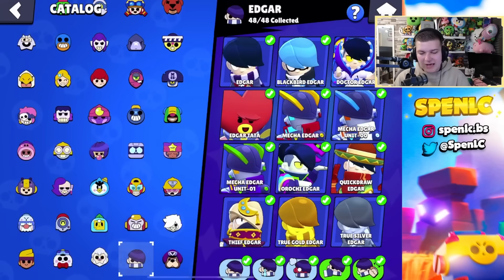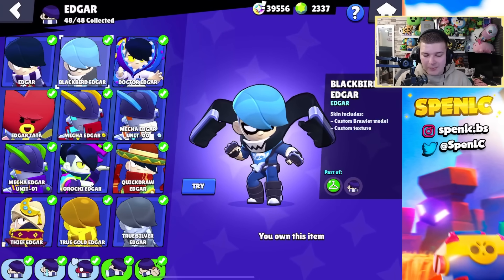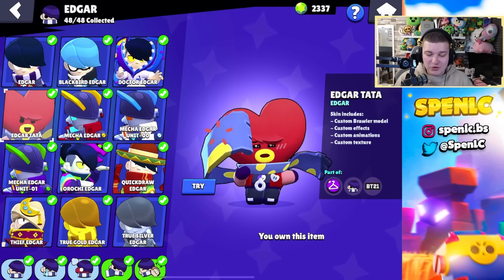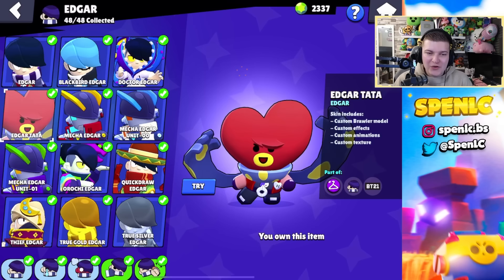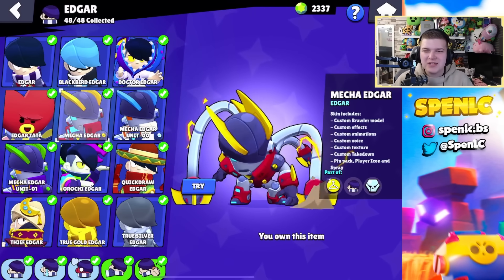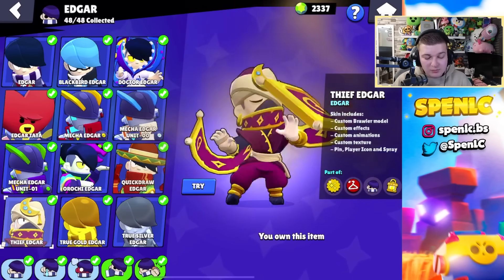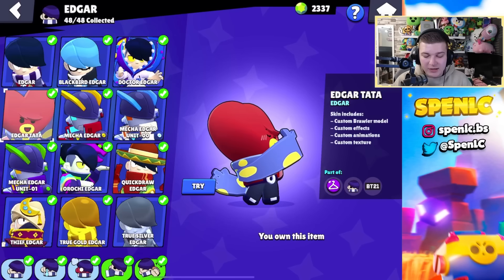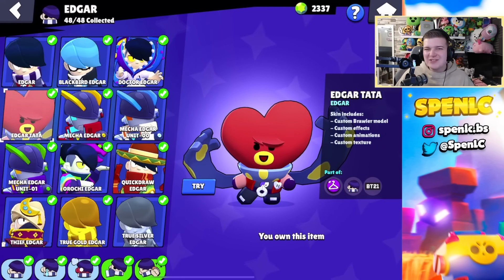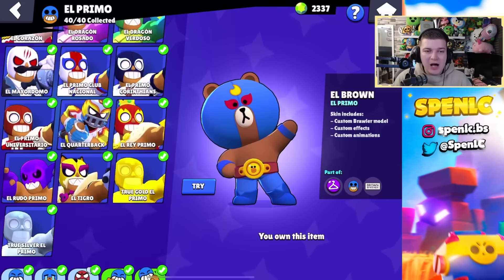Edgar is going to cause a lot of controversy. Edgar cooks with all of his skins — even Blackbird Edgar, which is actually a good 29-gem skin. Edgar Tartar is actually secretly my favorite skin, but if I had to pick one it just has to be Mecha Edgar. It's boring, it's a legendary skin, but you can't go wrong with Mecha Edgar. For value though I would probably say Edgar Tartar — it's such an underrated skin that completely remodels him, but I just think it looks cool.